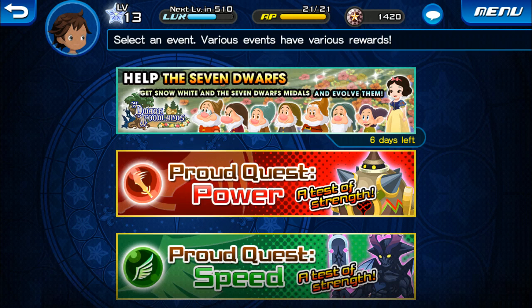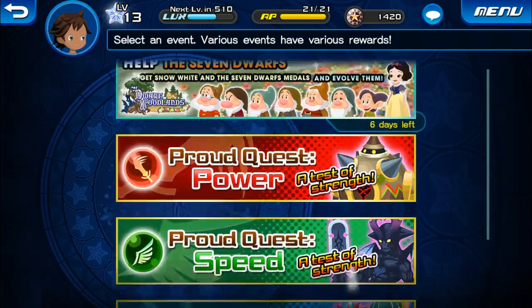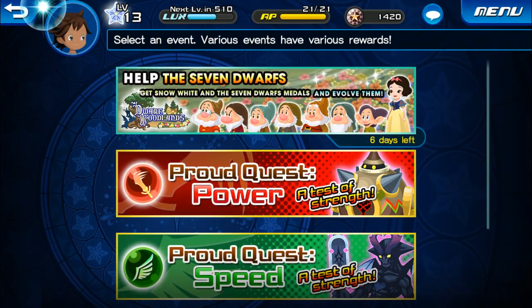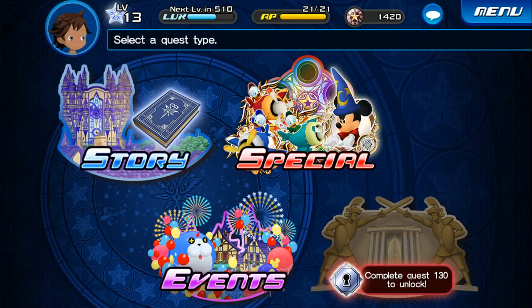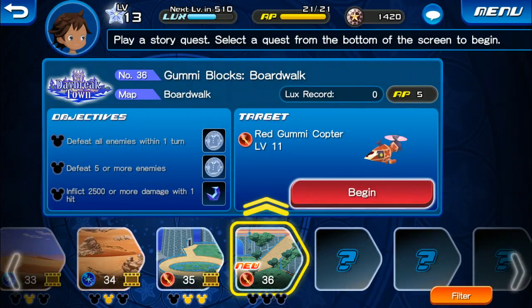They do have a lot of events here as you see — Help the Square, Seven Dwarves, and just a lot of other things. But we're going to go ahead and go back to the quest here because I know you guys have been dying to get to it. So let's hop straight in here and go ahead and start this.